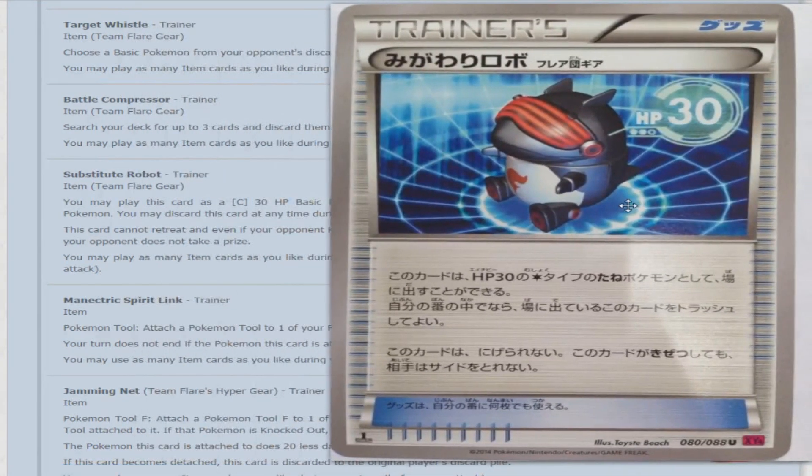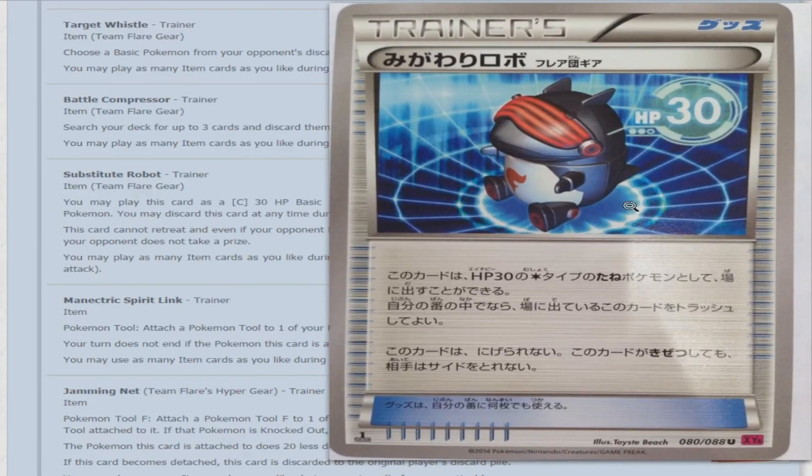Next is Substitute Robot — also a Team Flare Gear card. You may play this card as a Colorless 30 HP basic Pokemon as your active Pokemon. You may discard this card at any time during your turn. This card cannot retreat, and even if your opponent knocks it out, your opponent does not take a prize card. If you listen to all of that, this is essentially a reprint of Mysterious Fossil from Fossil. The only remaining question — possibly missed in translation — is whether it can be affected by special conditions, since past Mysterious Fossil cards could not.